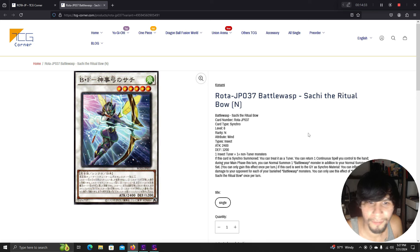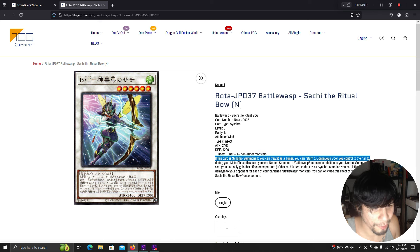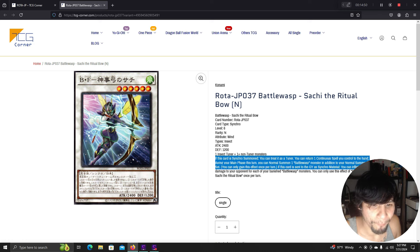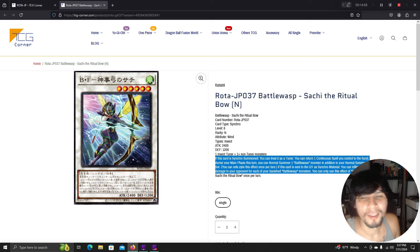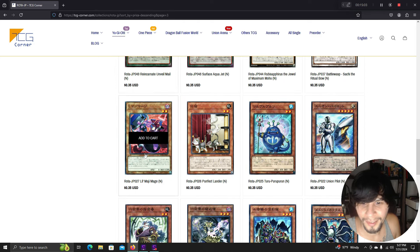Battle Wasp Ritual Bow is a level 6 synchro requiring one insect tuner. If this card is synchro summoned, treat it as a tuner. Return one continuous spell you control to the hand. During your main phase this turn, you can normal summon one Battle Wasp monster in addition to your normal summon. If this card is sent to the graveyard as a synchro material, inflict 100 damage for each banished Battle Wasp monster. Every deck now has a way to win in time.